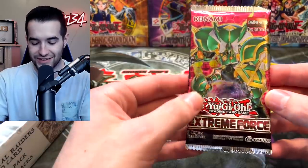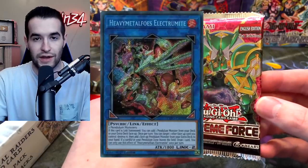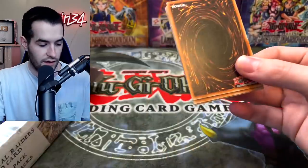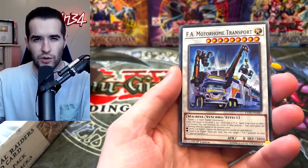Next we have Extreme Force. This one's not too good anymore either. It has Saryuja and Heavy Metaphose Electromite — that's what we're looking for. I've told the story many times about when I did pull the Electromite because I was buying packs just to get the Lost Art — the second one ever, it was a piece of Exodia.